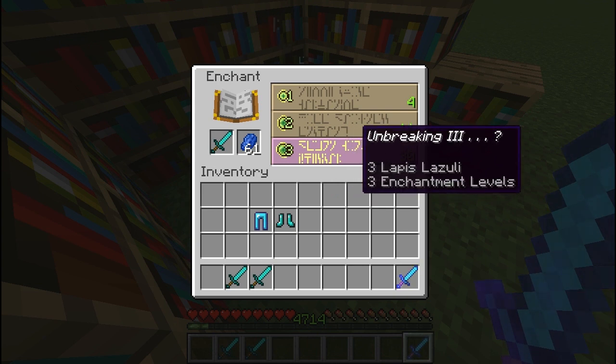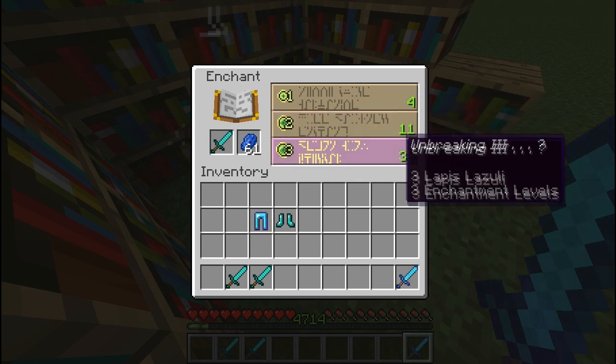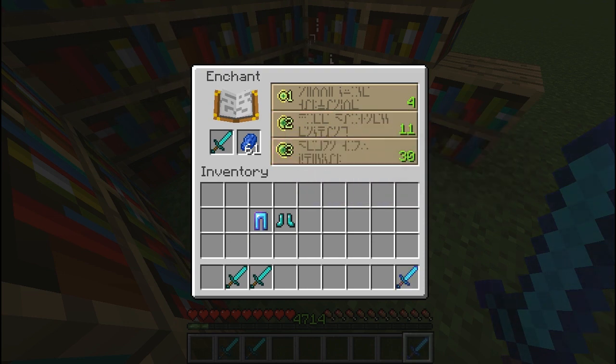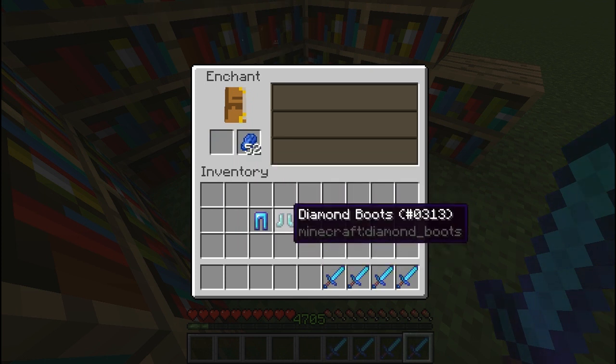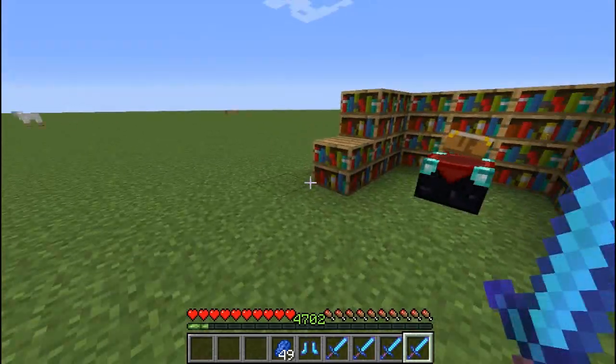So you use 3 enchantment levels and 3 lapis to get the level 30 enchant. It's saving you 27 levels, but you need to have level 30 to do the level 30 enchant. It's really retarded. I honestly hate it — and it just gives you a bunch of chances to do it, and I don't like it. I honestly think they broke the enchantment.